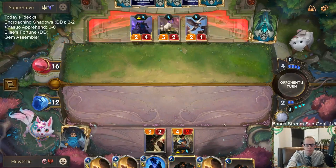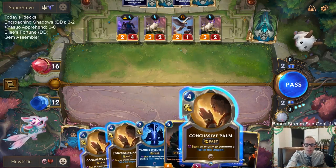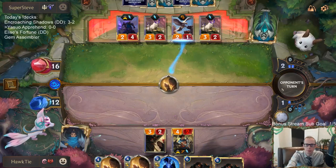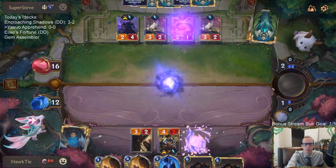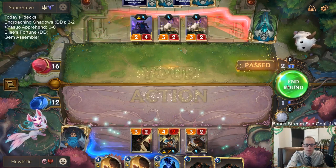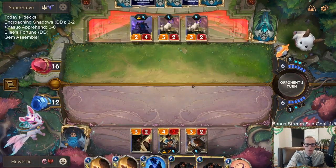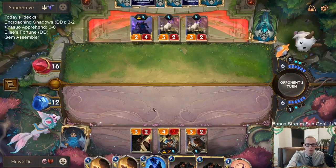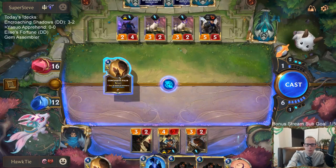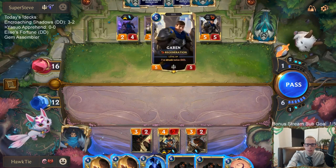That puts Yasuo down to two health but we have backup Yasuo. I could play the Steel Tempest, but just going to wait — if they kill this Yasuo I'll have the other one. I don't like how they still have single combat available. We got Will of Ionia, which can be good, and two stuns for Yasuo. Which one do we want to stun — Garen or Taric?